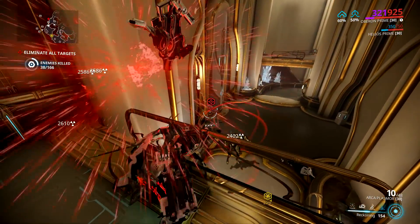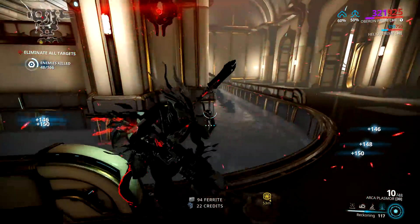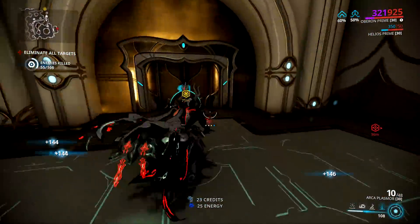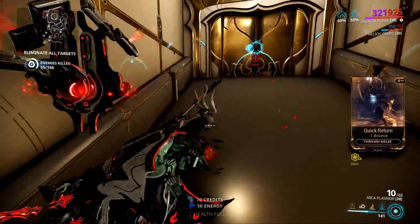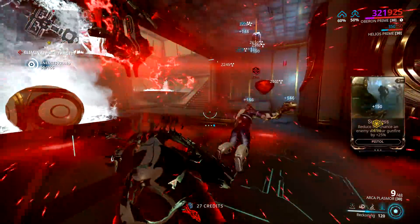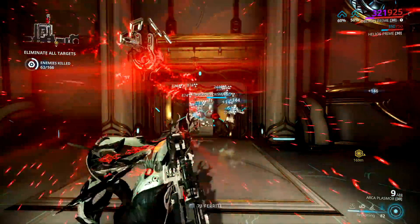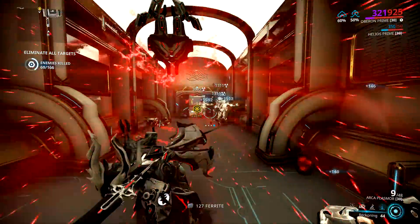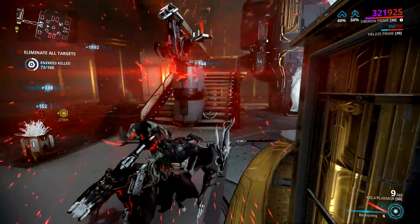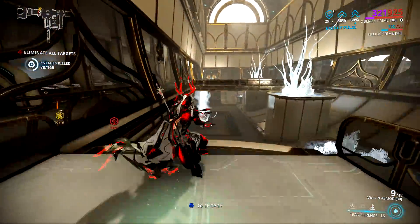This is the low-level version of Reckoning, which is fantastic for speedrunning exterminates, captures, and stuff like that. It really only works up to around level 25-30 because even with this much power strength, the damage of Reckoning just doesn't scale well. The reason I have it is it's a nice contrast to the other two builds focused on endgame content. And even though you can't really use Renewal due to low efficiency, you still have some health sustain because whenever you kill an enemy with Reckoning they have a pretty high chance of dropping a health orb.